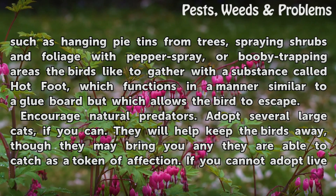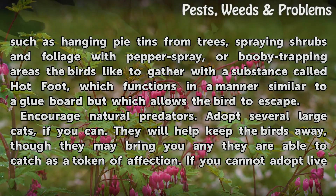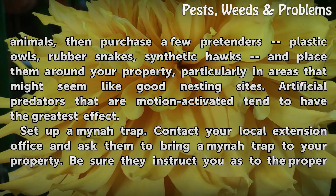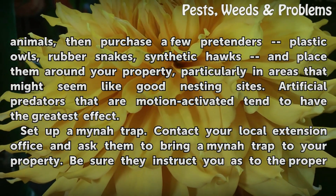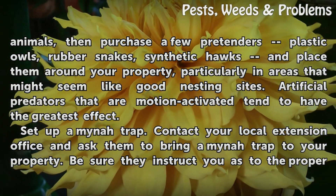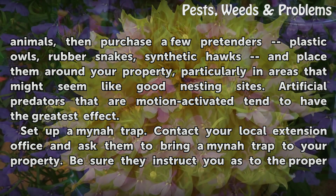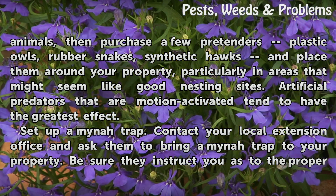Encourage natural predators. Adopt several large cats if you can — they will help keep the birds away, though they may bring you any they are able to catch as a token of affection. If you cannot adopt live animals, then purchase a few deterrents such as plastic owls, rubber snakes, or synthetic hawks and place them around your property, particularly in areas that might seem like good nesting sites. Artificial predators that are motion-activated tend to have the greatest effect.